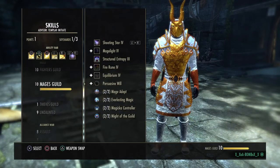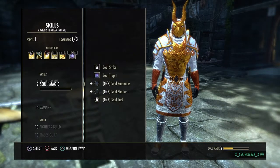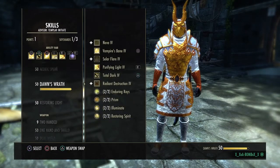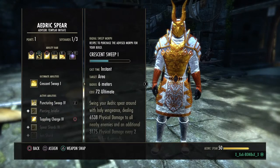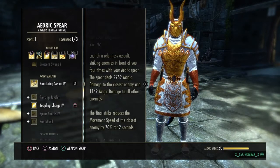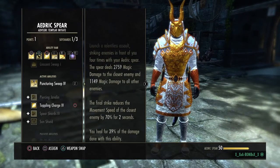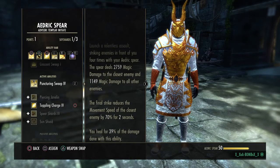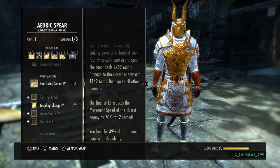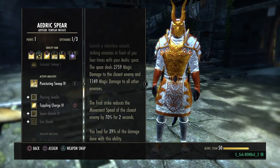Okay, let's go to skills real quick. For your front bar you run a Meteor. You can run a Crescent Sweep. The reason we're running three regen glyphs is because of the fact that Puncturing Sweeps got a buff in damage — let's say it was like 1,200 or something before, now it's 28k, over 3k buffed. That's a lot of damage.